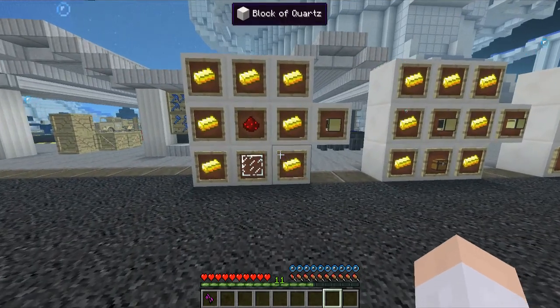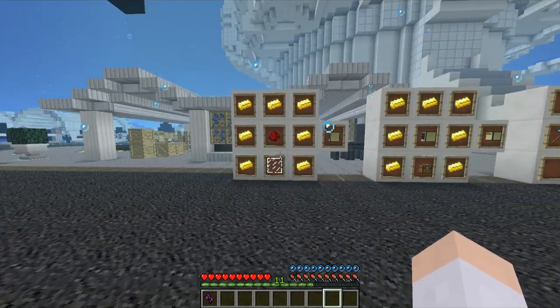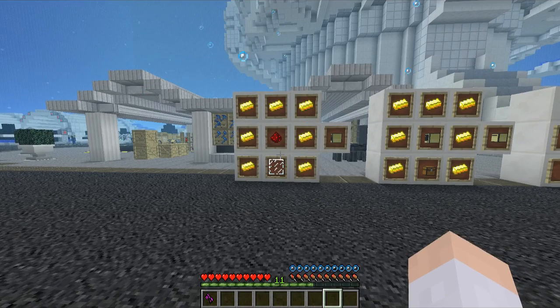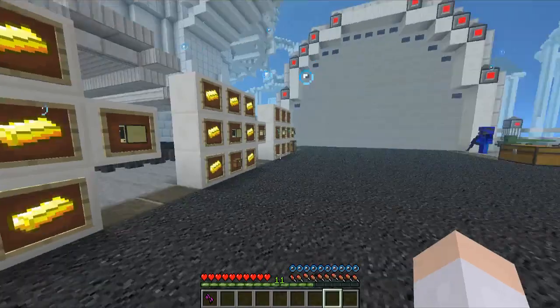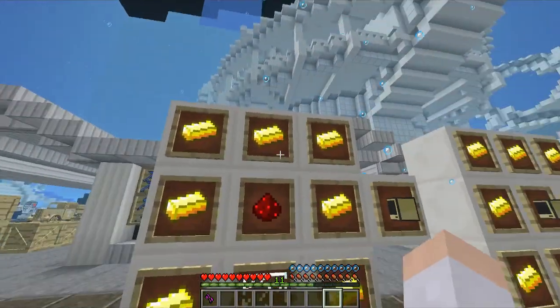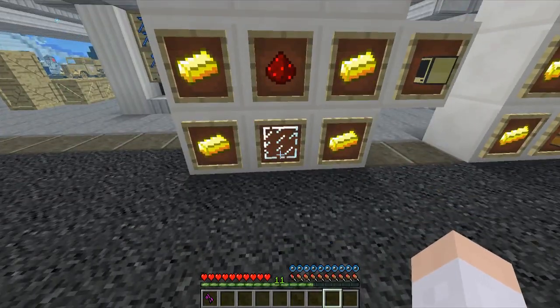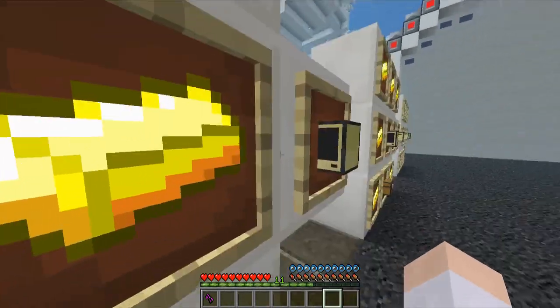We're going to start off with our advanced computer — it's needed to make all our mining turtles. We don't use normal or standard turtles here, we use advanced, because we are a science lab. So you need 6 pieces of gold ingot, 1 redstone, and 1 piece of glass pane, and you get yourself your advanced computer for your turtle.